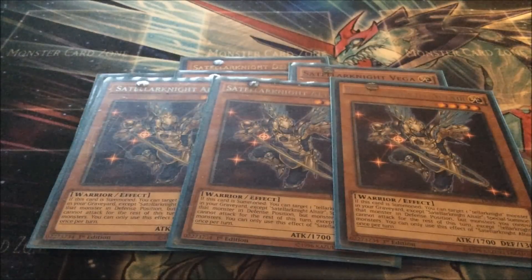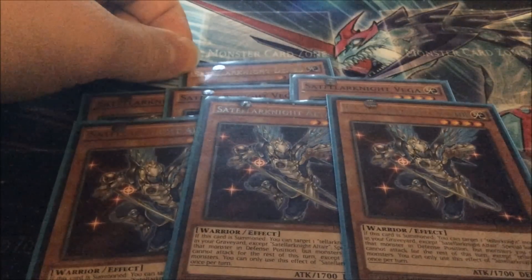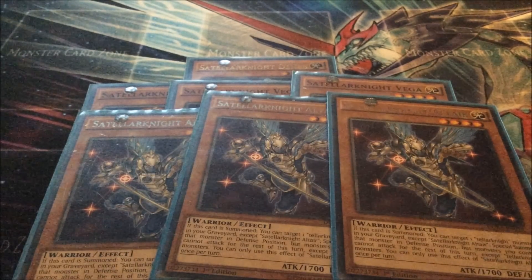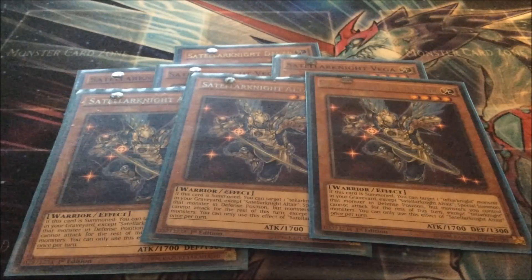Next up is Satellite Altair. This is like, rare. There's only one Ultra, which is Satellite Deneb, and then there's a Super Satellite Altair — whatever it's called. Satellite Altair is rare, and then there are two commons, just so you know. What Satellite Altair does is when it's summoned, target a Satellite monster in your graveyard, special summon it face-up in defence position. You can't target Altair itself, and you can only use the Altair effect once per turn. And only Satellite monsters can attack, which means there's probably going to be more in the archetype.